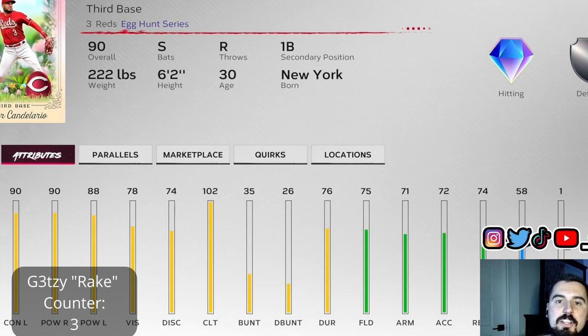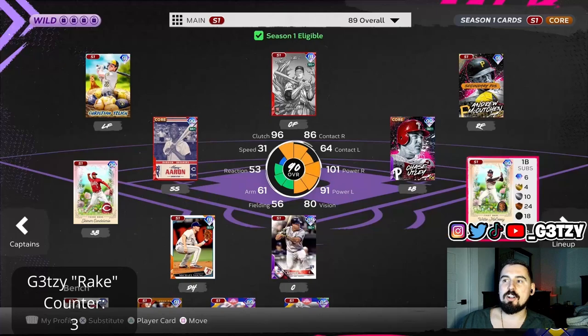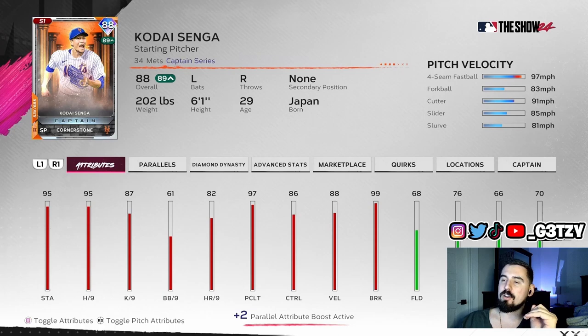That McCovey we're throwing at first just to give that 101 power a go. I'd rather be using Dunn there, but let's use Easter cards and have some fun. On the mound, I believe we are finally throwing Senga — yes, I am one of the few people using Senga as the captain and I love him and I love those boosts we get from him. We are going for another stellar pitching performance.